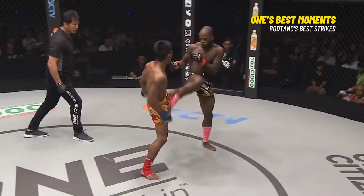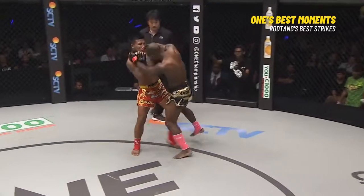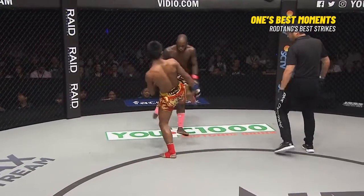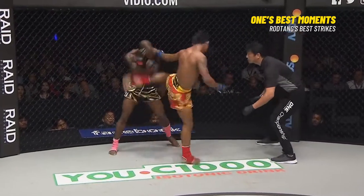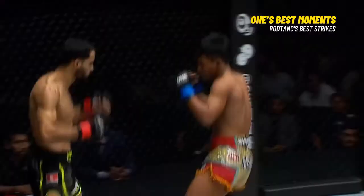A spinning back elbow, and a counter elbow from Wilson! A right hand to the kisser! Rontag with the roundhouse kick — what tenacity here from the multi-world champion searcher Wilson! How many shots to the body has he taken from those kicks? There's one to the liver! There's one to the solar plexus!